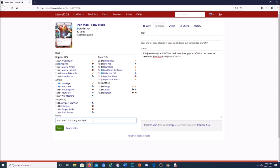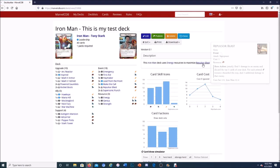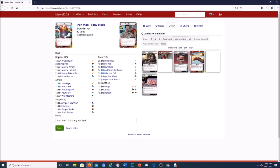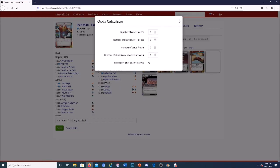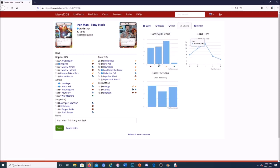Once saved, you can view the deck, click through to Iron Man, see that it maximizes Repulsor Blast, and more. There's a card draw simulator — you can draw an alter ego opening hand, see probabilities, and redraw selected cards to test your opening hand. Normally it shows your full hand size with all sorts of odds.